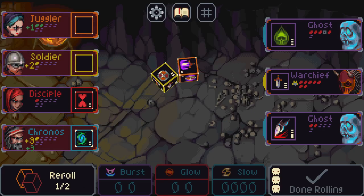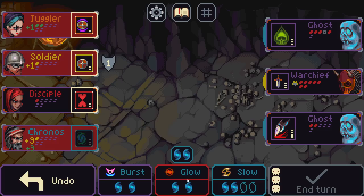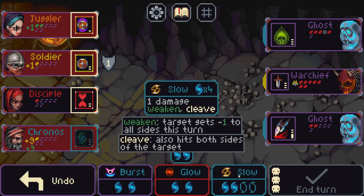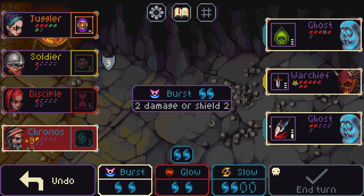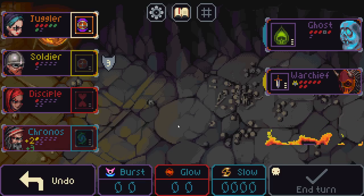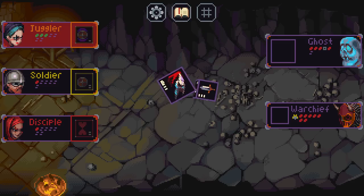Double heal — probably worth it no matter what. Double mana? That's a kill on you — probably worth it, more than anything else at this point. We can't save with that; we're already saving with this. We just need better. Okay, boom. Burst. We have glow — replace blank sides with heal and shield, not relevant right now. One AoE slow. I think bursting to kill the ghost is probably the best case scenario. We got the double shielding and we save our juggler like this. Kronos is just going to get smacked no matter what I do. Kronos is dead. Wow, what a way to start this.